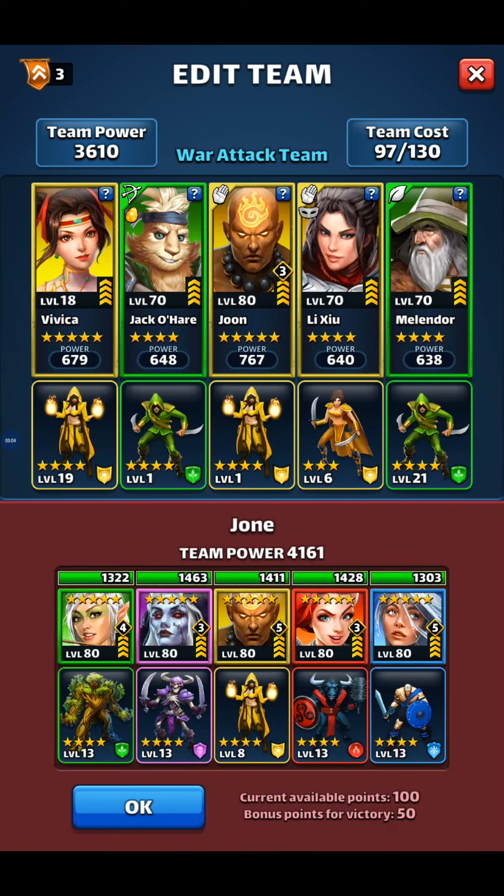Okay, first flag of the war. I've got a gold green tank up against yellow tanks this war. A lot of fast heroes — four fast heroes and a slower flank there on the right flank.